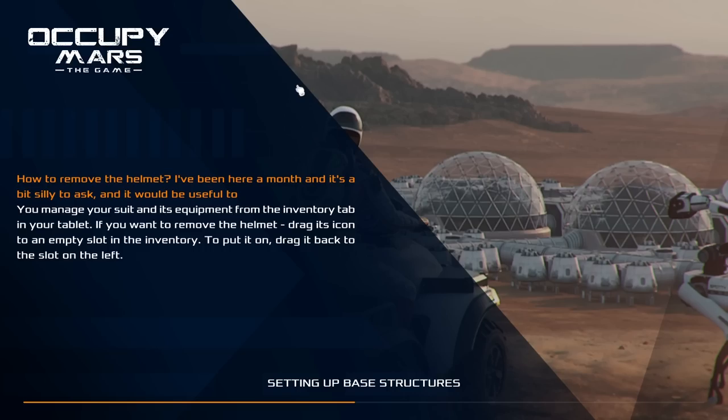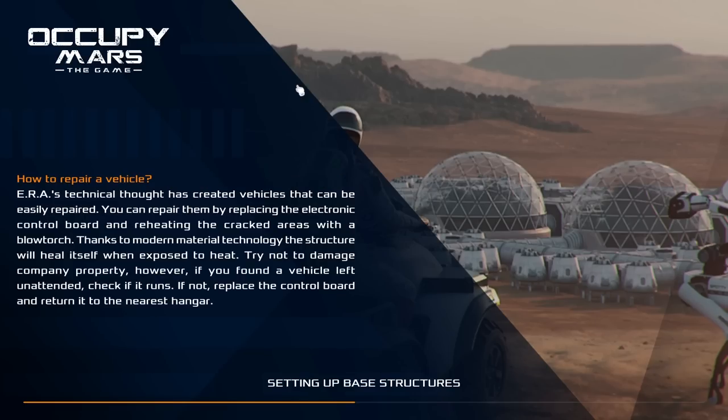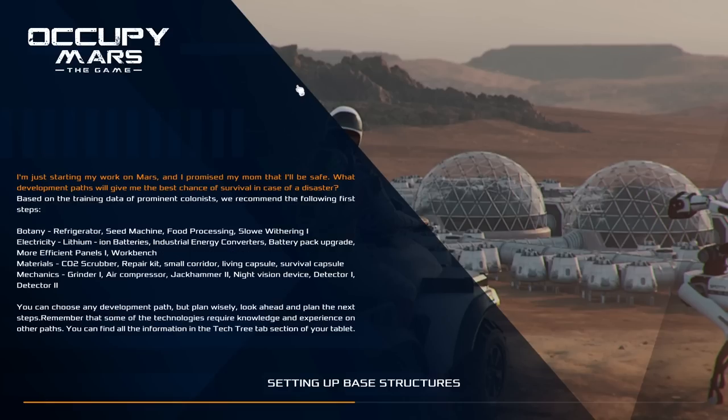I was really looking forward to getting the oxygen scrubber — or CO2 scrubber, whatever it's called. I'll need another circuit board so I'd have to go exploring for that. Unfortunately, there's a game-breaking bug: I took off my helmet inside the escape pod and accidentally walked outside and died. Now the game won't load — it gets stuck on 'setting up base structures.' Someone else did the exact same thing and has the same issue. I'm going to try reinstalling. Hopefully I can get my save file back; if not, we'll start again.